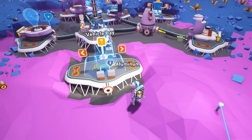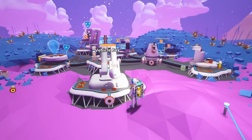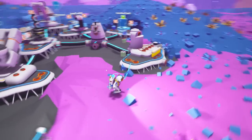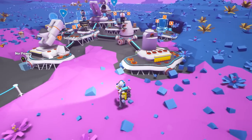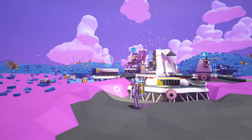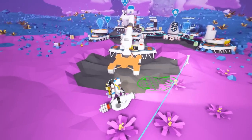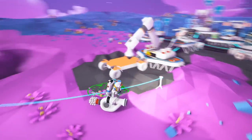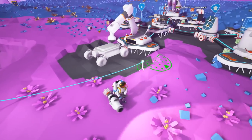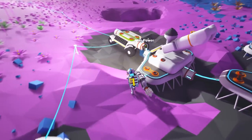Now we can make our second vehicle bay, which is very important because now we can make a Land Rover. Let's grab this solar panel here and charge that bad boy up. Look how fast it's charging, guys. That's astounding. We're making our very first Land Rover. Yes, this is going to help us so much. This tether is actually not connected to anything, and I'm realizing that I'm suffocating right now. Oxygen!